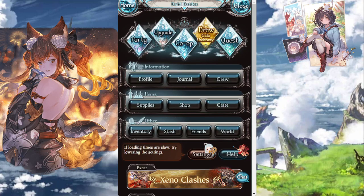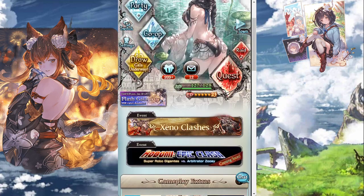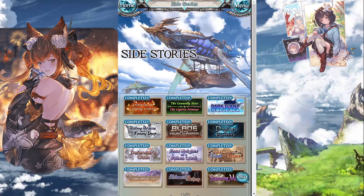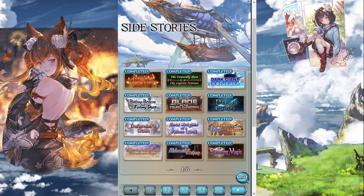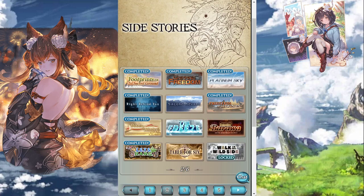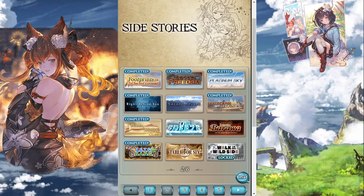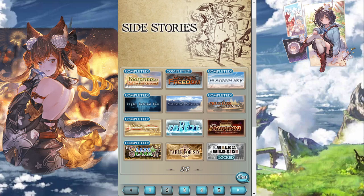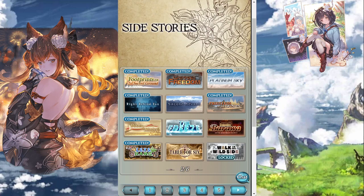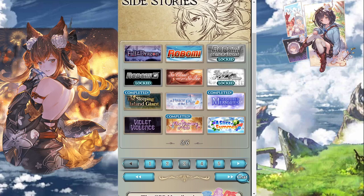Next let's talk about side stories. To access them, go to the home page, Gameplay Extras, and find the side stories tab — it should unlock once you finish a certain part of the main story quest. Most side stories are locked behind main story completion and have their own storyline prerequisites, so you must complete prior timelines before progressing to the next.